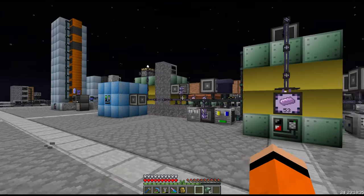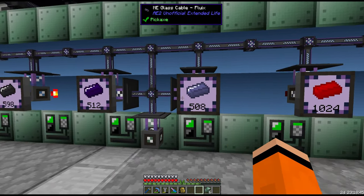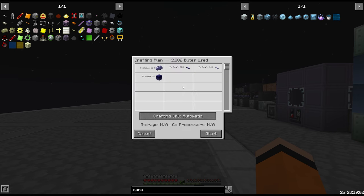The other Blast Furnaces over here are Kanthal and Nichrome. We do have Tungsten Steel automated and we're up to 500. For a double Blast Furnace it's 26 coils we need — and yeah, we'd be left with plenty to spare.